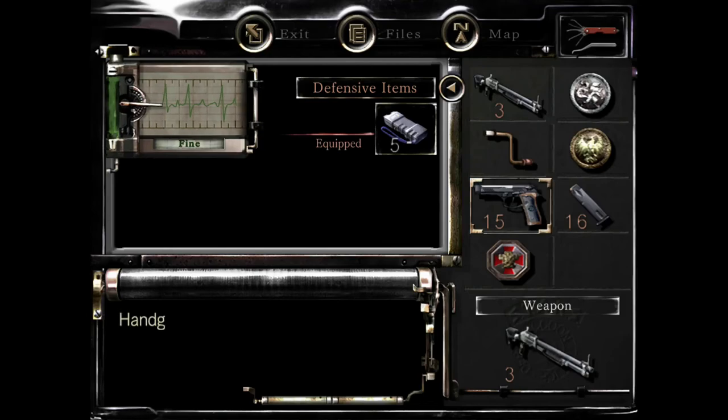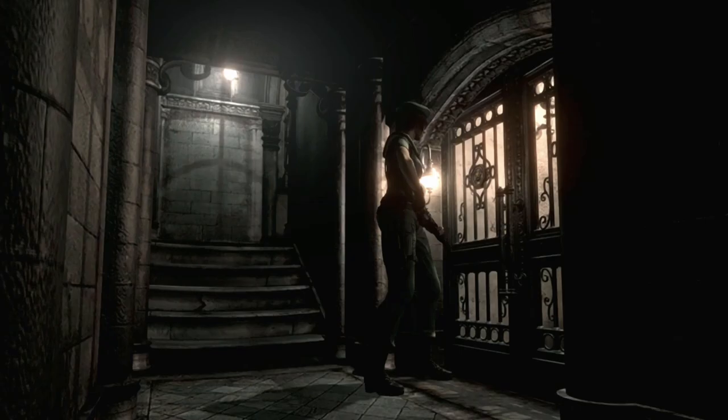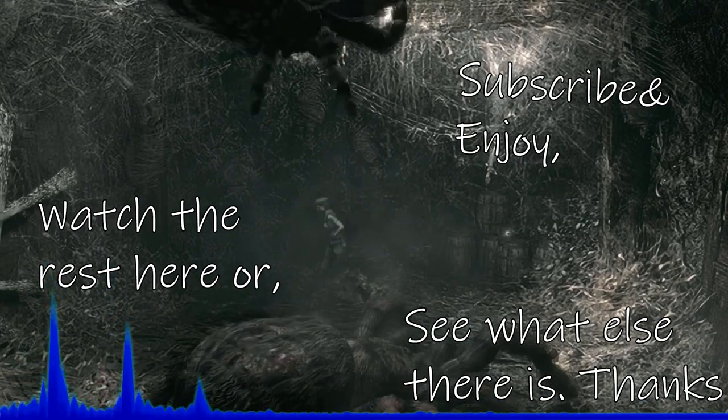One and a two. Two emblems fit neatly into the door. Ain't got much choice — we gotta go through somewhere. The main room.